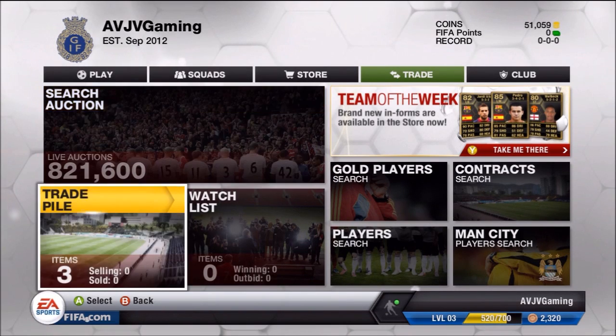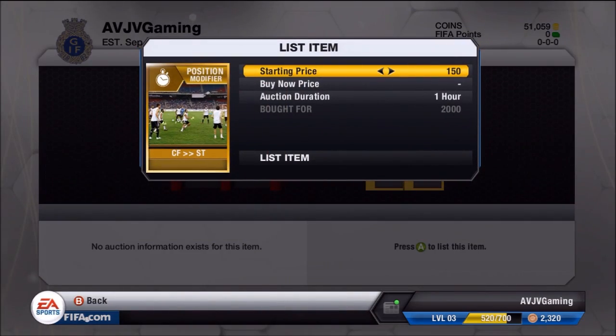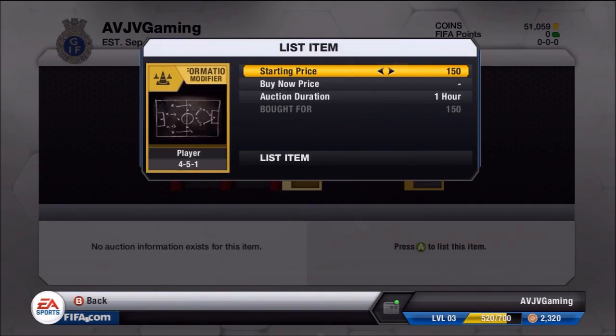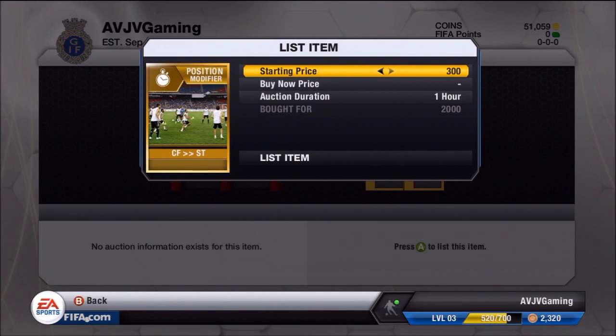Now we've got 51,000 coins. I've spent a bit over 2k and picked up these items. I got a forward striker for over 2,000 coins, a 451 for 150, and a 4231 for around 250. I picked up the center forward striker in an open bid of 2,000 coins — it was actually really, really cheap, because at the time they were going for around 8k.